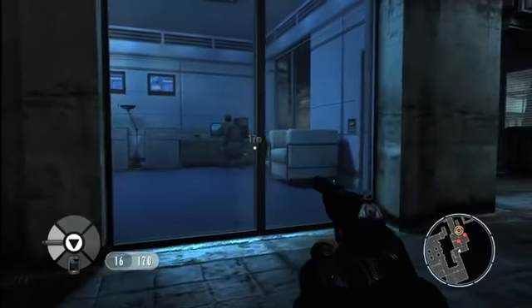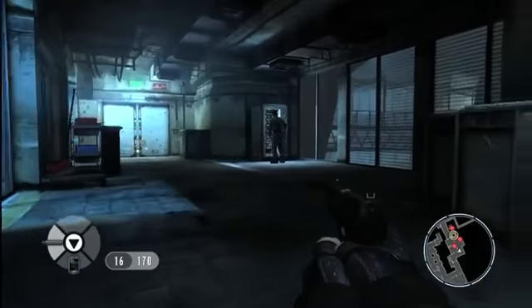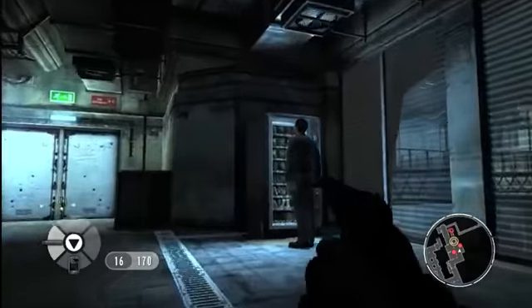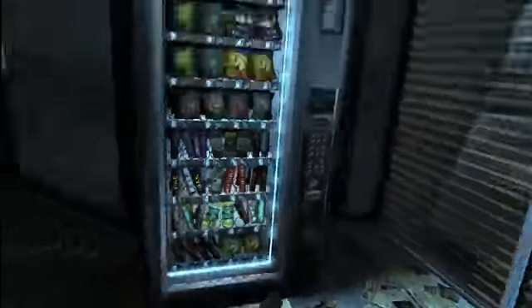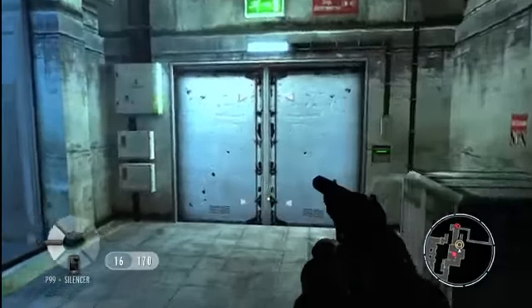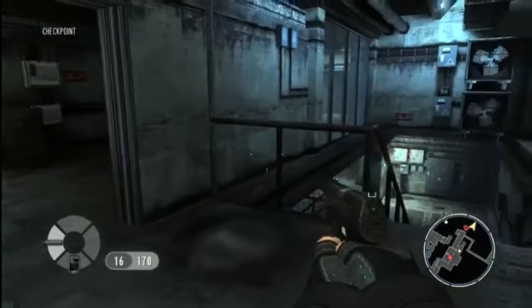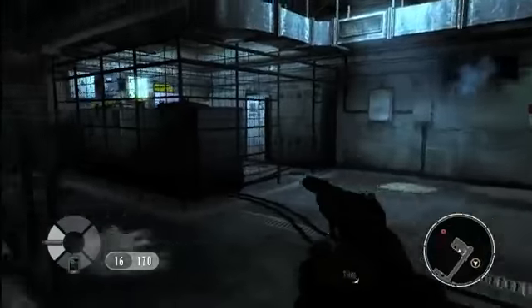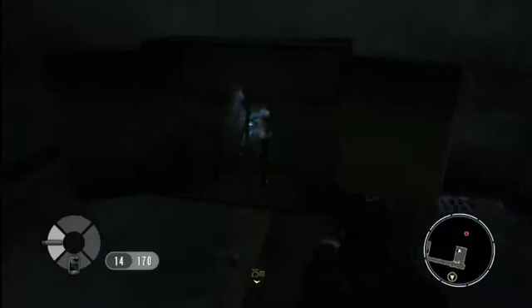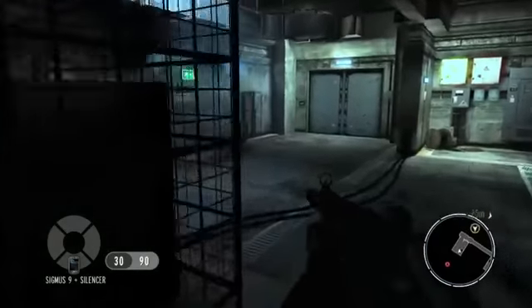There's another guard — he's not an immediate threat, so we can choose to leave him. However, we need to get past this guy at the vending machine, so we take him down stealthily. The player should always be on the lookout for items of interest. We've found a silent submachine gun that will provide us with more firepower.